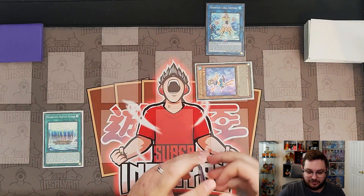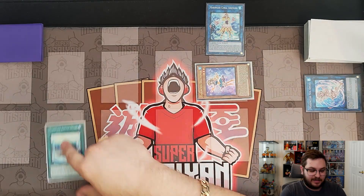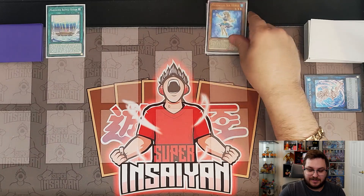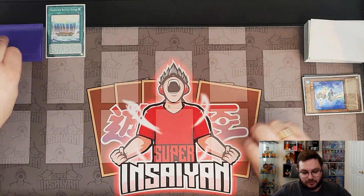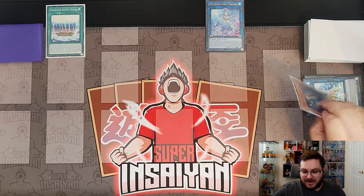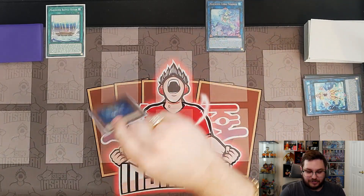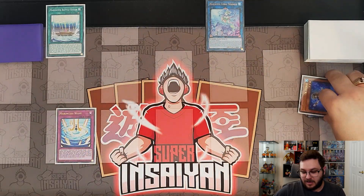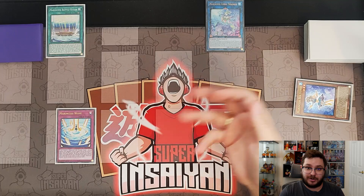Coral Anemone is able to reborn any of our Marincess monsters since they're all under 1500. We'll use its effect to reborn the Seahorse, and before we continue, we'll activate our Battle Ocean. Now we take the Anemone and the Seahorse and go into our copy of Coral Triangle. The Anemone will activate adding the Seahorse back to our hand, which allows us to use the Triangle to pitch the Seahorse and add our copy of Marincess Wave.